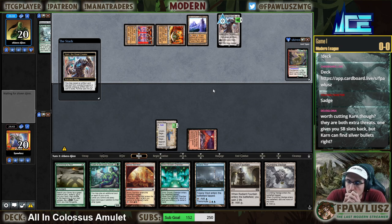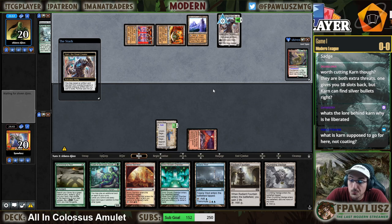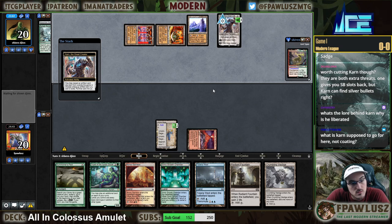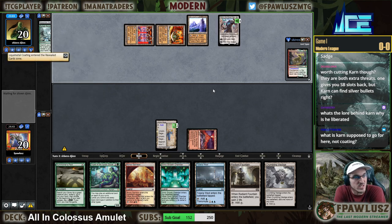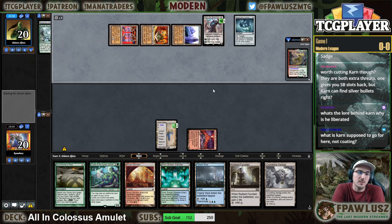Worth cutting Karn? They are both extra threats — one gives you sideboard slots back, but Karn can find silver bullets. Both have their different upsides and downsides. What is the lore behind Karn? Why is he liberated? I don't know. Karn is supposed to go for coding — yeah, I guess they are supposed to go for it. It just doesn't do anything right here. They probably have to go for it, but it's not useful this turn, and if I find an Amulet off the top, we just win.